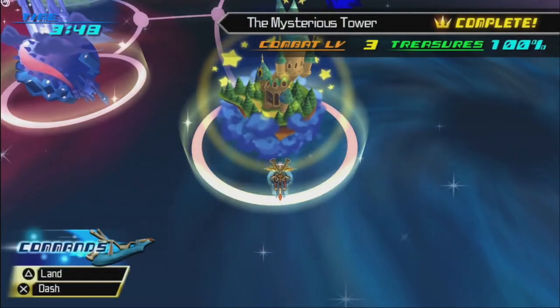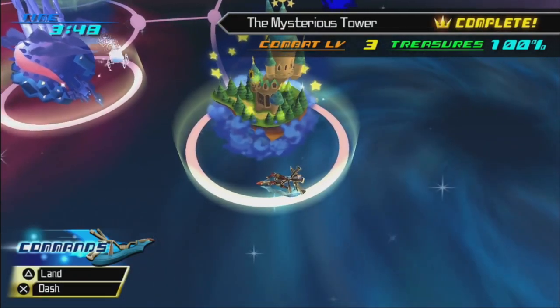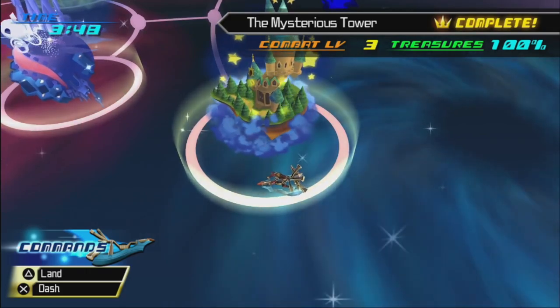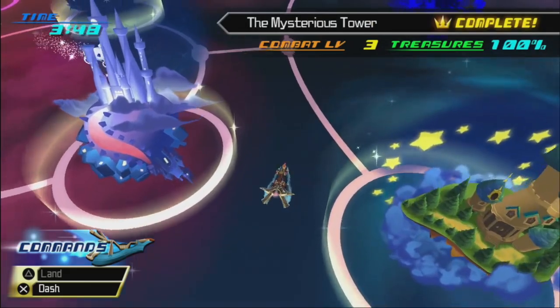Terra becomes a lion. And we got all the treasure chests in Mysterious Tower. That is actually not the shortest world in the game, believe it or not. There's an even shorter one.